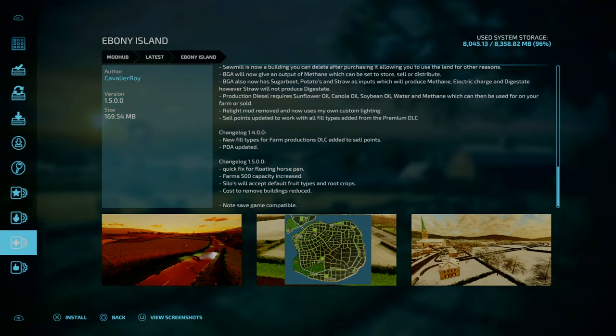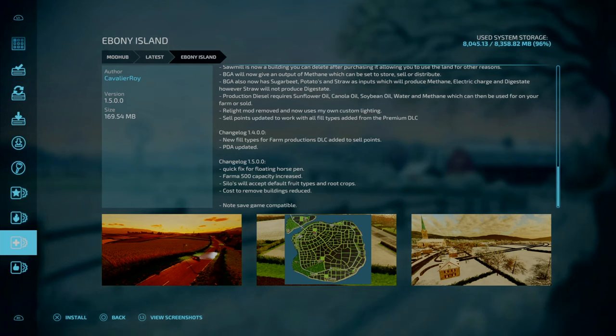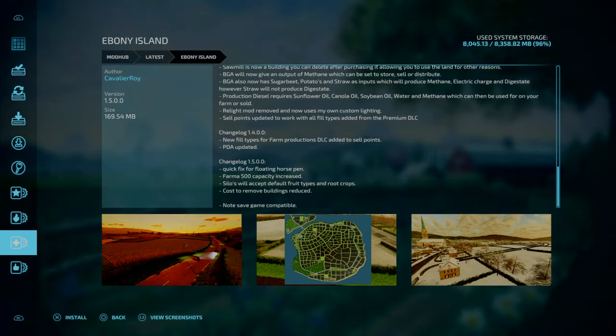For our final map update of the day, we've got Ebony Island by Calvary Worry. Update 1.5 changelog: a quick fix for the floating horse pens, Farmer 500 capacity has been increased, it will accept default fruit types and root crops, and the cost to remove buildings has been reduced. This is save game compatible, so no new game save is required.